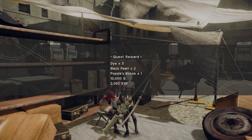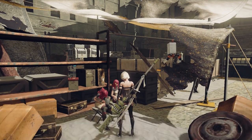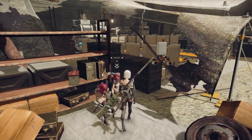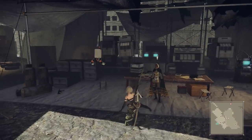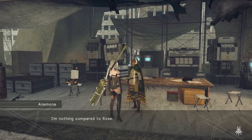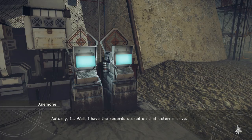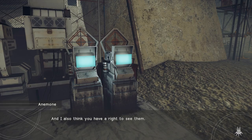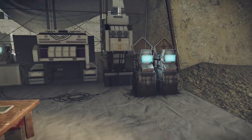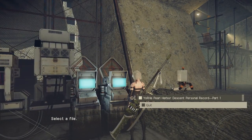That's it for the Twinses' Request. We'll get more information about them later — a lot of it's going to be backstory on Nier and exactly what went wrong there. Let's go back to Anemone. These two have a history that we are about to learn about in excruciating detail. If you're ready for the audiobook, or if you're not ready, now is the time to bail. Yorha Pearl Harbor Descent, Personal Record, part one of three.